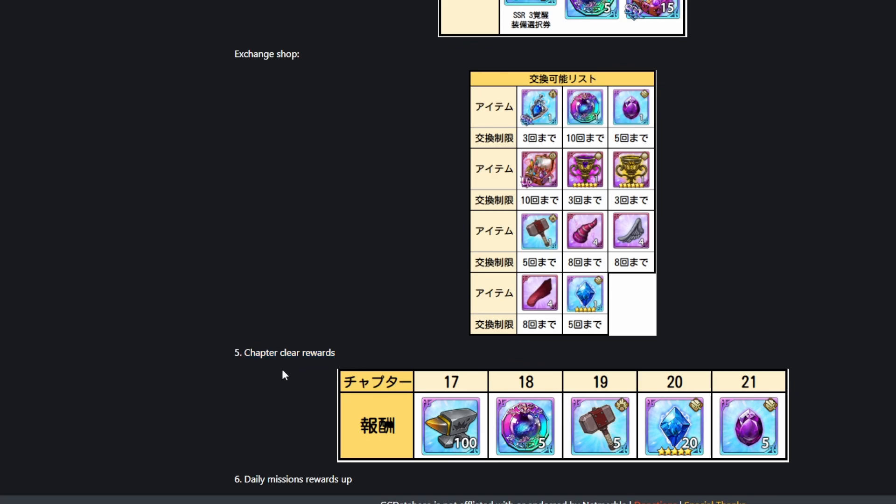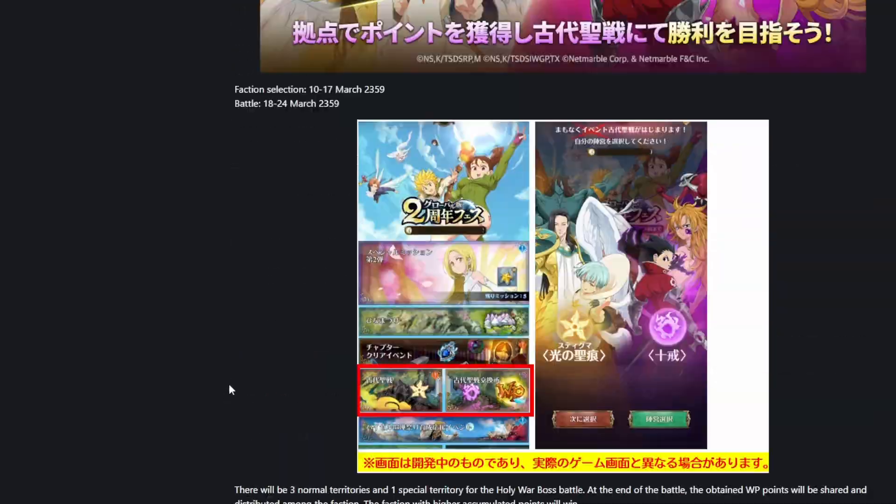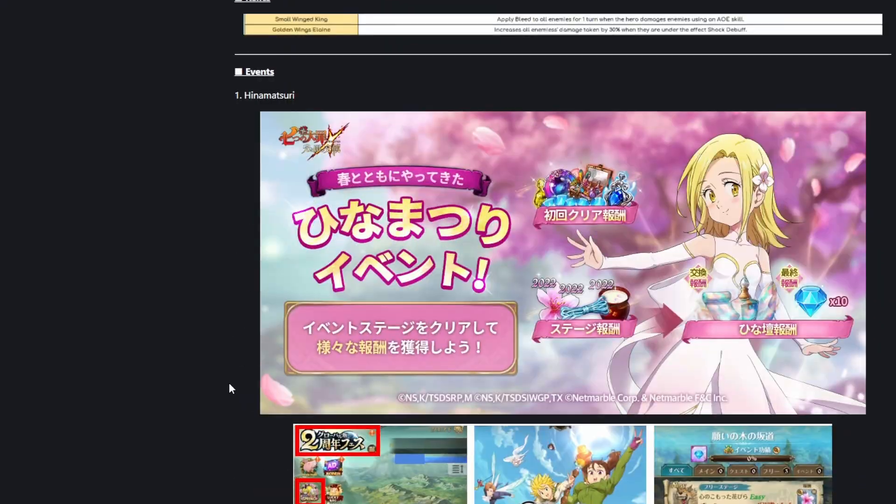It looks like there's going to be an exchange shop with some pretty average rewards, which is kind of nice. Chapter clear rewards — it looks like if you've completed story chapters 17, 18, 19, 20, and 21, you're going to gain rewards for doing so, which is kind of nice. And daily mission rewards are going to be increased. Pretty average as far as patches go.